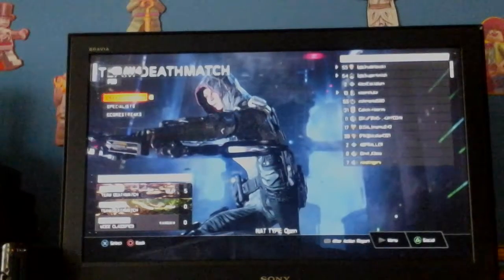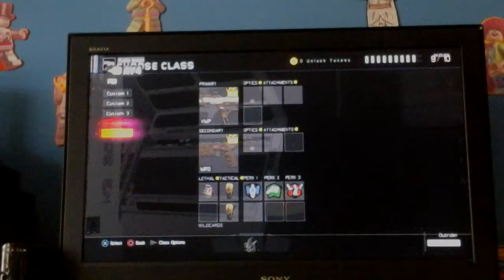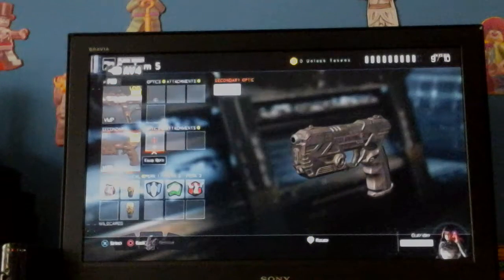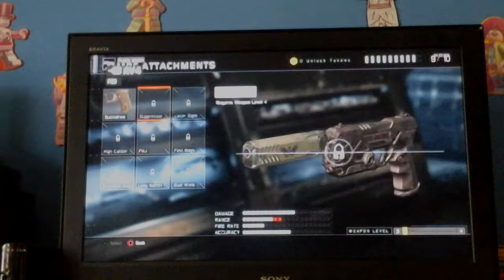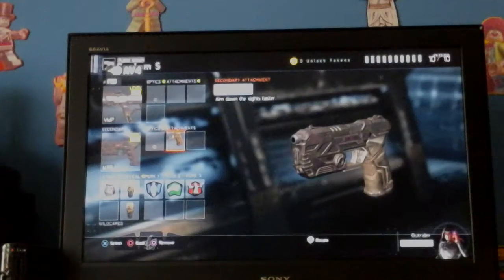Hi guys, I'm doing another Call of Duty. Let's go on, see if we can update our second video about that part. Quick draw — aim down the sides faster. Quick draw, got it.